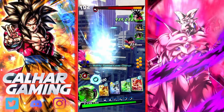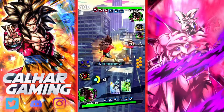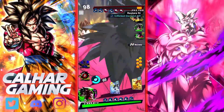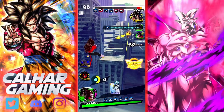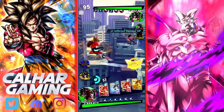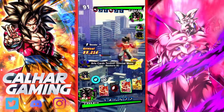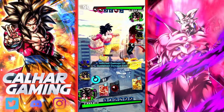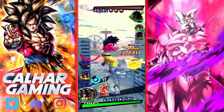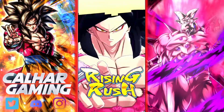We're going to swap like that so we can get some heals back. Oh, I feel sorry for you my friend. Got a rising rush - right, so he's gone. He's tapped, let's do this. He's definitely going to bring in - yeah you. Let's go back to Super Saiyan 4 Goku and I'm just going to do that - two blue cards in our hand.